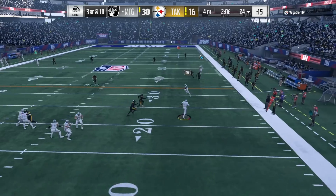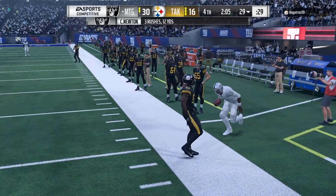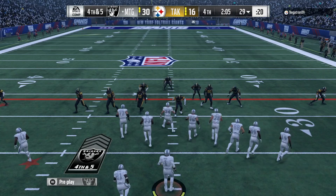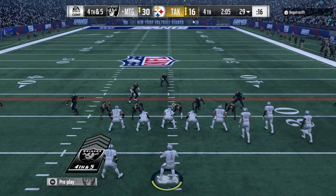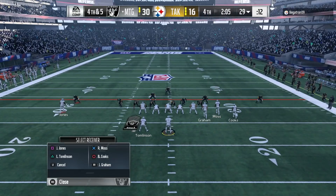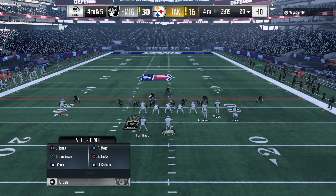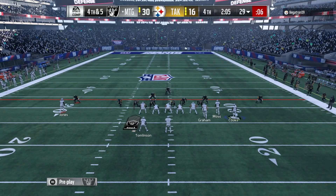He's playing that too good so we're just gonna run it and get some yards - we're going for it, not punting. Fourth and five right here - going to look for Jimmy Graham, putting him on a smart route to the first down marker, throwing a high pass.